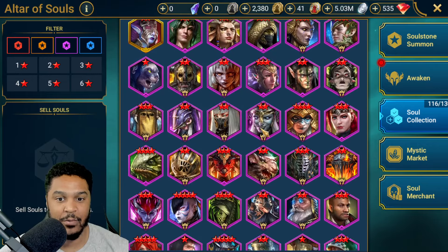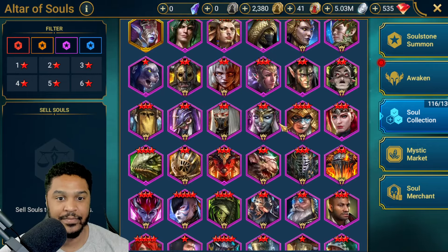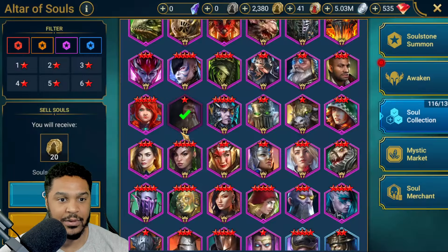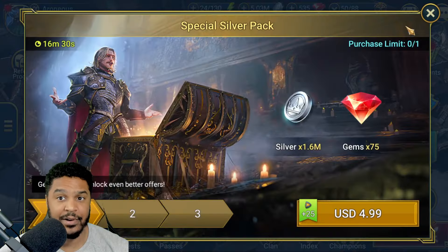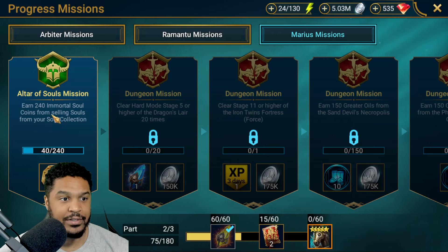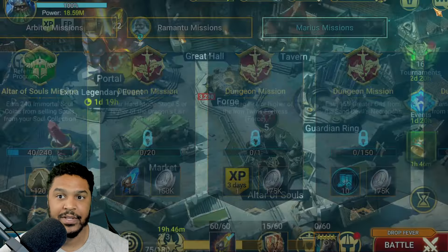Trumbor was new — there's actually quite a few new ones, which is nice. This Rune Keeper I already have a 4 or 5-star on, so I can get rid of this one. Now that I remembered it, we have missions going on. I need to earn 240 Immortal Soul Coins from Selling Souls from your soul collection. So I will be selling souls — I might even pull an additional 20 Mortals to get more coins to beat this mission.